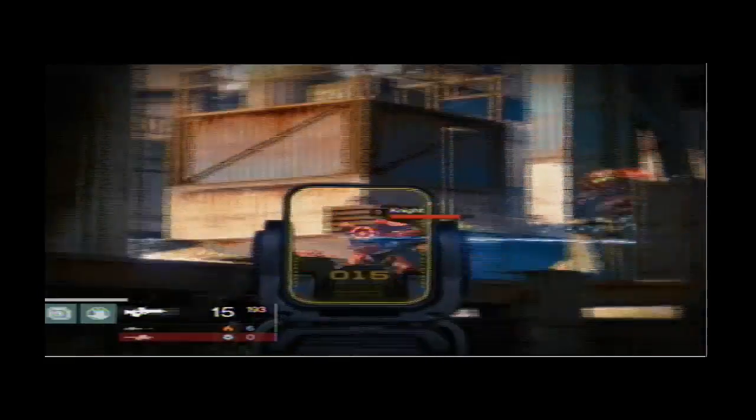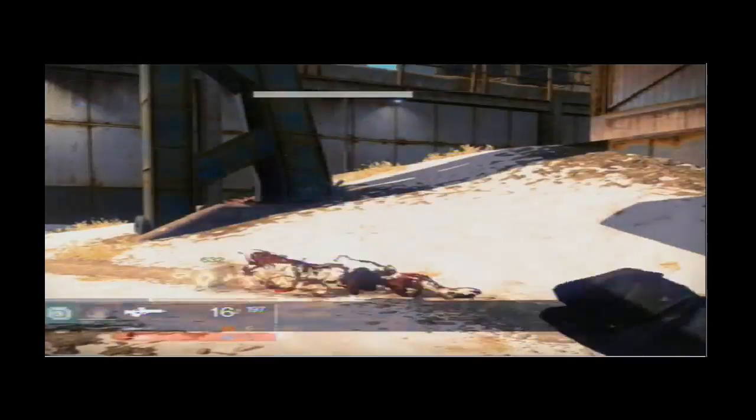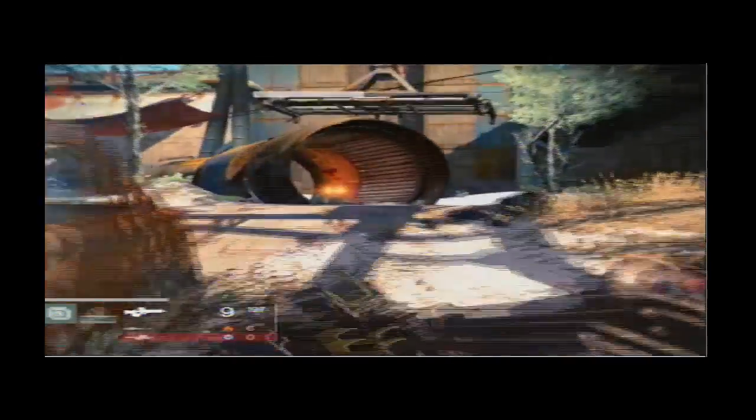Now once we're in this area, just gonna go ahead and wipe out everything you see — everything should be dead. You don't want anyone running. You got a knight and a bunch of acolytes spawning out of one area, and you got dregs and vandals spawning out of the other one, so take everything out. You definitely need a sniper and a scout rifle for this. The assault rifle just ain't gonna cut it at all — maybe a pulse rifle if it's really accurate, but I would just stick with the scout and sniper.